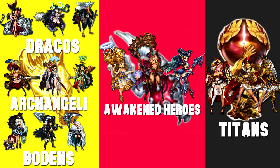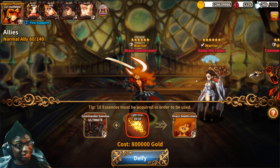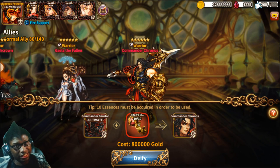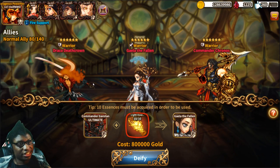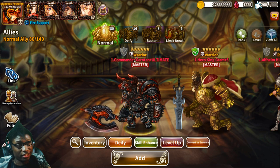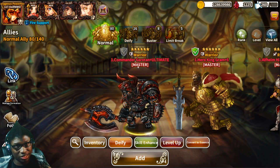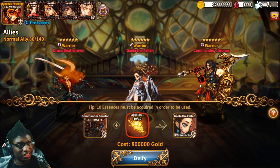Now that this Triple S ally is ultimate, let's get into deifying. To deify a unit when they reach ultimate, you need a resource called essence. Essence is farmable from different areas throughout the map. The first group you'll encounter is Light Essence, found in chapters one and two. Then Hero Essence appears halfway through chapter three. In chapter four, there is Titan Essence. Each character you're trying to make takes a different type of essence.